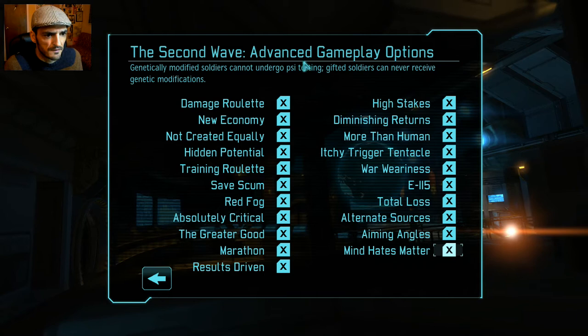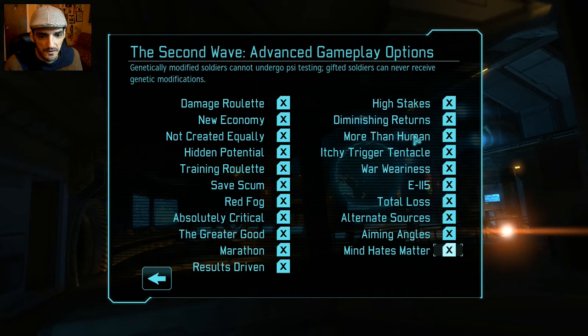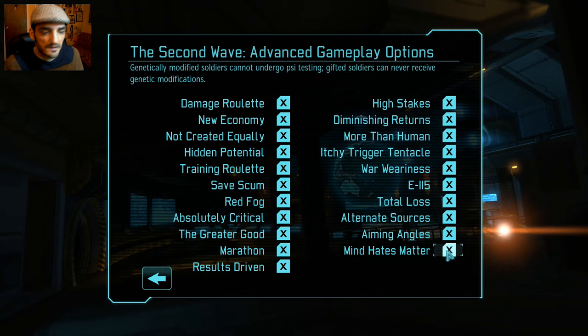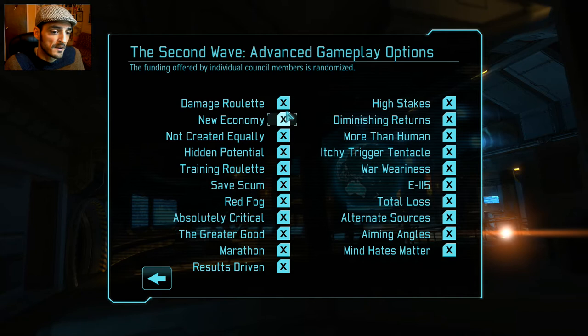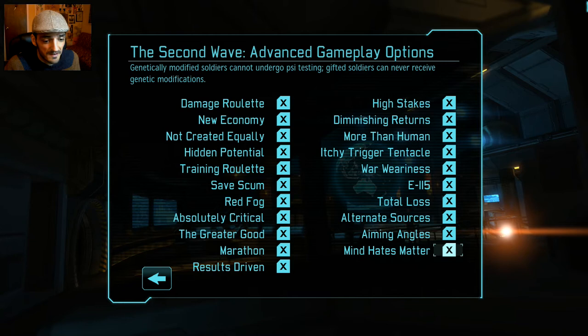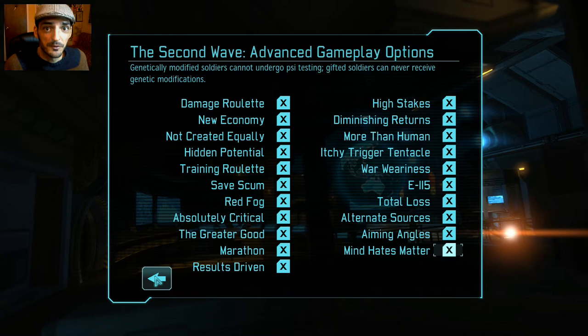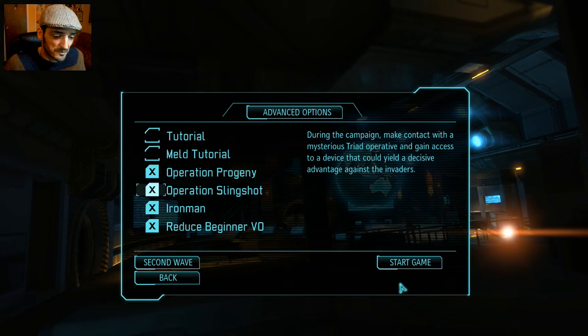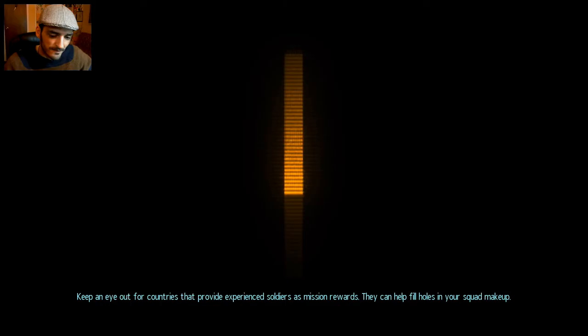Combined with More Than Human, Mind Over Matter means there's very little chance soldiers will be psionic, so we have to test soldiers first to see if they are, and only then can we genetically modify them — meaning we won't have genetically modified soldiers until very late in the game. Everything clicked makes this game really, really difficult. It's more suitable to call it impossible, because it's pretty damn close. Okay, let's begin!